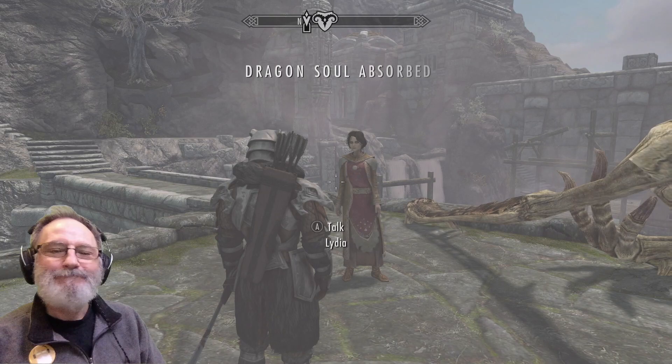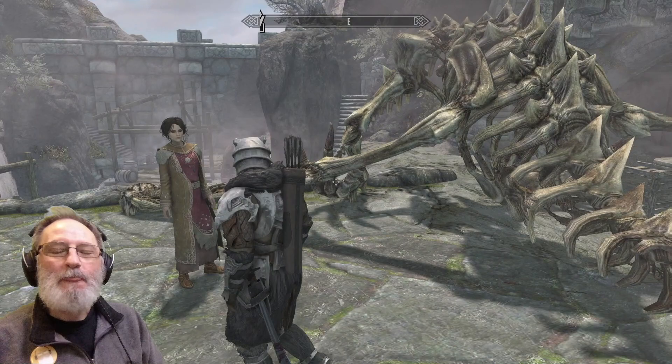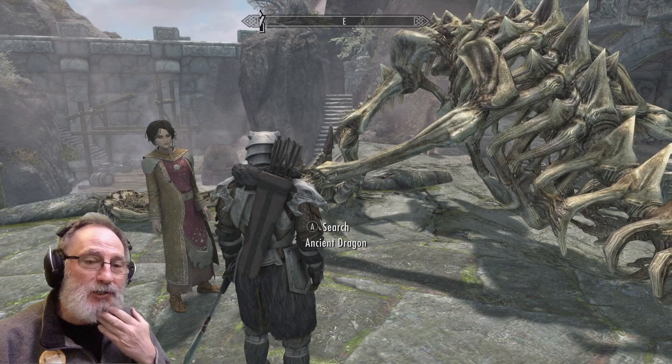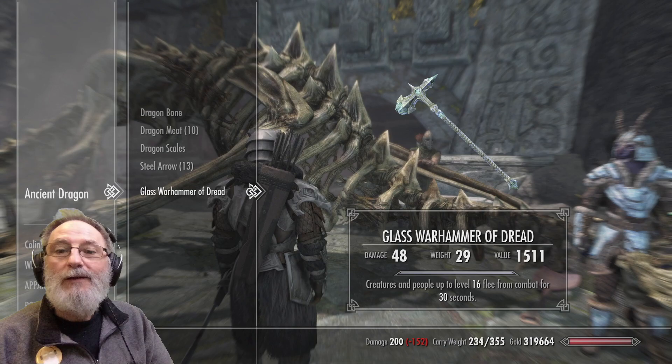I think I might have to rethink Lydia's city outfit. With Amazing Follower Tweaks, she can set three outfits — one for normal adventuring, one for the city, one for home. It appears her city outfit doesn't contain any weapons, so I'll sort that out for next time. Let's have it all — we now have five dragon souls.